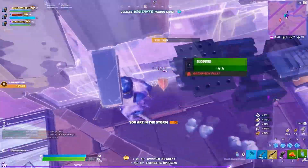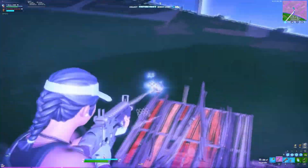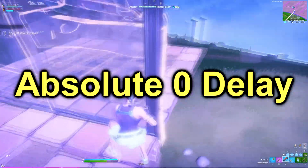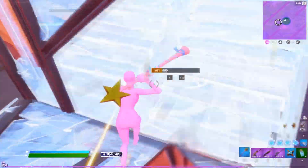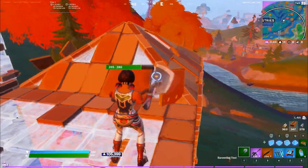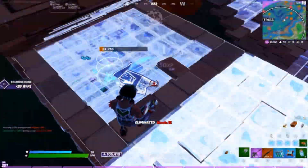1656x1080 definitely doesn't look normal and is one of the more hardcore stretch resolutions. Use it if you want a very big FPS boost and absolutely zero input delay, especially with DirectX 12 or HighMesh's performance mode. On the other hand, 1750x1080 brings us back to where it isn't as stretched, and it's the best resolution if you don't want to mess with your res much and just want it to look a bit stretched.